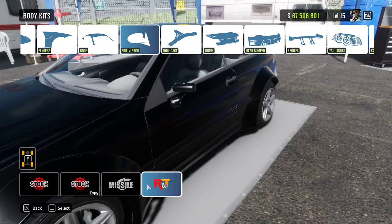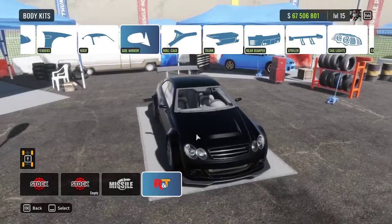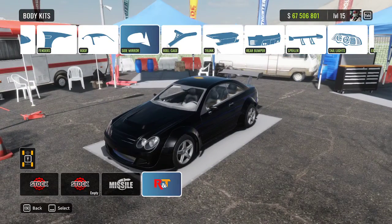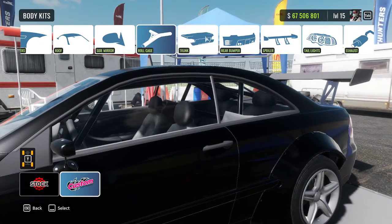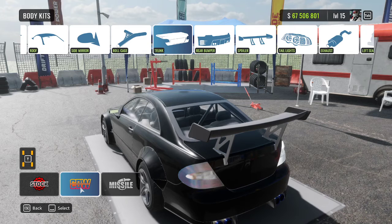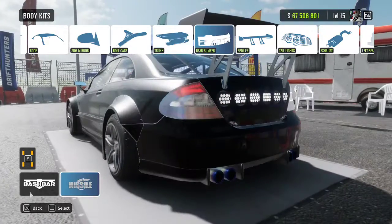For mirrors, we've got missile mirrors, R&T mirrors, or stock mirrors. I personally like the R&Ts. Next, we're going to go with a roll cage — obviously, got to have a roll cage. For the trunk, we've got the missile trunk, the CBW trunk, and the stock trunk. I like the missile trunk the best, so that's what we're going to go with.